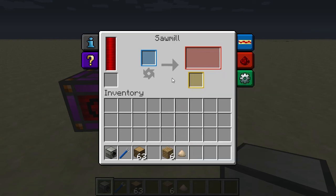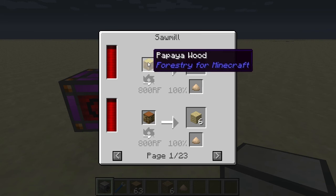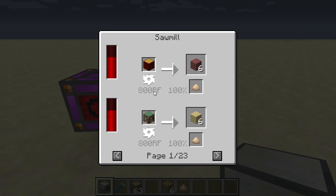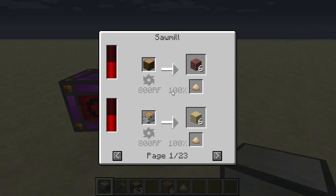There are many things you can input into the sawmill. You can click the arrow in the center to see all the recipes — there are quite a few. You'll see all the wood types you can input, how much power is needed to process each one, and what the bonus item is — in this case sawdust every time. You get six planks for every wood type in the ore dictionary.